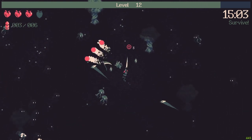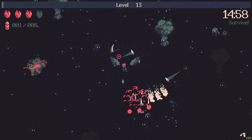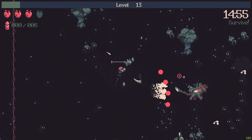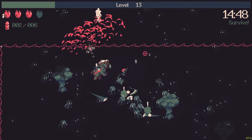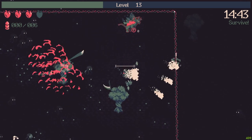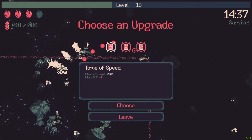Now the first boss will arrive and we will get an insane upgrade. I will take another projectile — why not. My fire rate is really really low. The boss is done already, that's nice. Tom of speed, fire rate, Tom of summoning, fire rate.